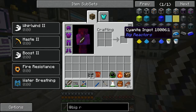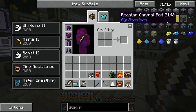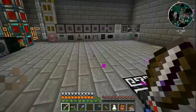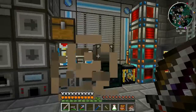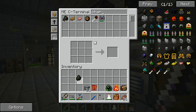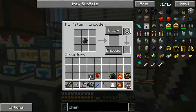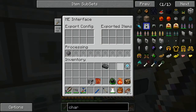Once up and running, the reactors will produce cyanite as a byproduct after consuming yellorium, so we need another access port to pull that out. In the middle you need fuel rods with control rods on top. We're going to teach the AE system how to make graphite using the induction furnace, which will process our charcoal into graphite very fast.